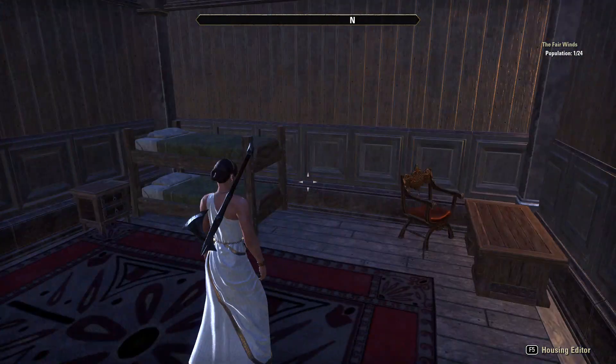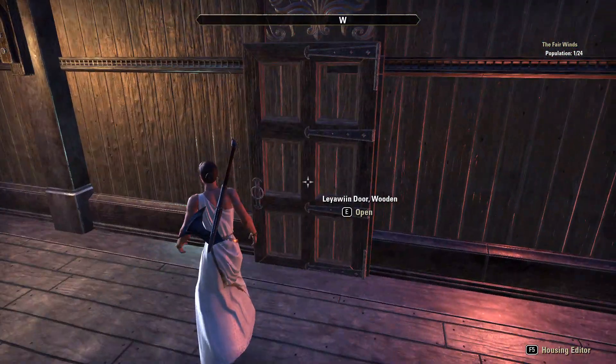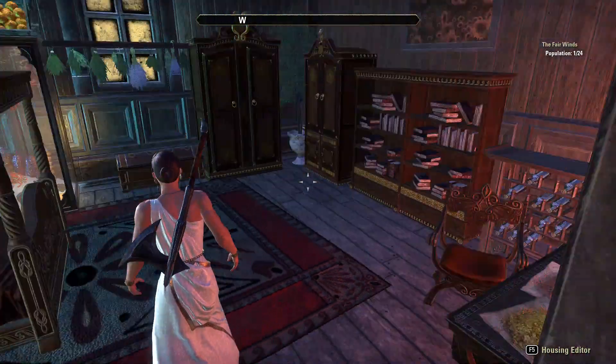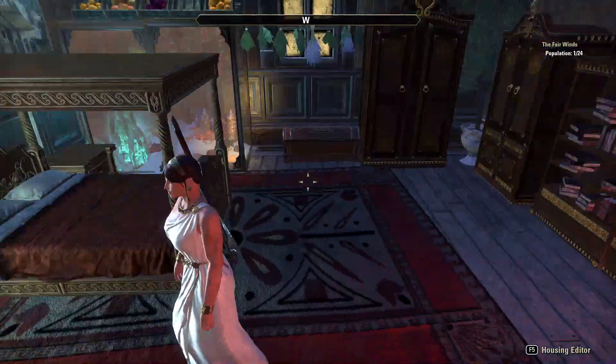Starting on this side, you'll notice some rooms are considerably more personalized than others. The more personalized the room, the more likely the crew member has worked here for some time. Cook's room of course is another story entirely — cook's room is quite personalized.